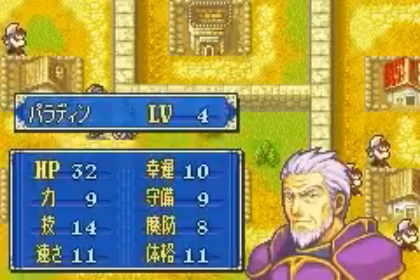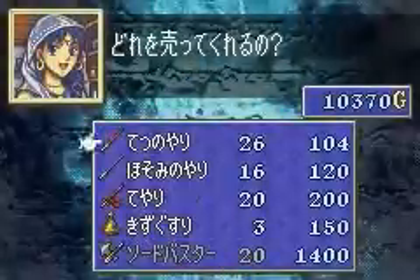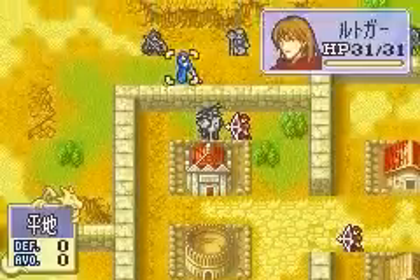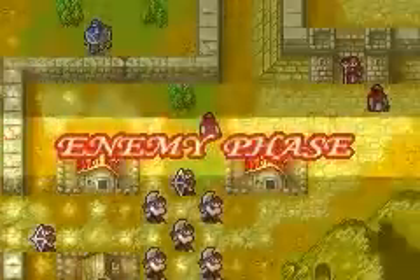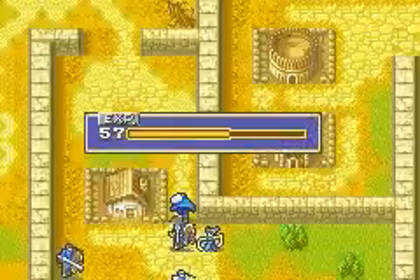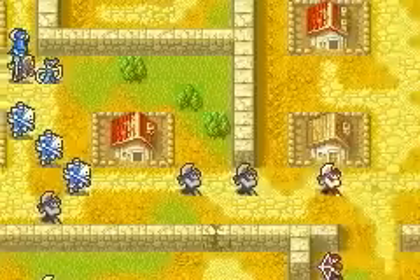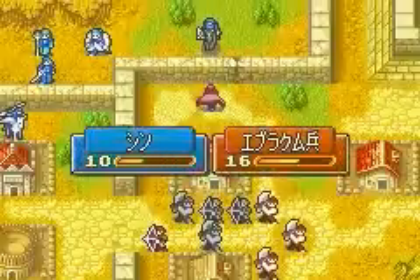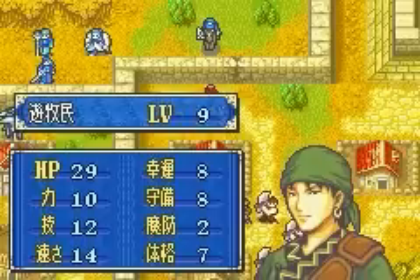The reason we sent the Paladins down south with Lalum is because one of the major drawbacks of dancer units is that they are often unmounted and only have five movement. One way to augment their movement range is to continuously rescue-drop them as they help mounted units move on ahead — that's pretty much what we're going to be doing with Lalum here. We're also bringing Clarine down south because there's a recruitable unit who appears at the bottom right corner of the map and Clarine is the only unit who can talk to him to recruit him.